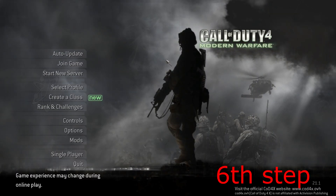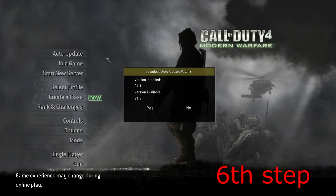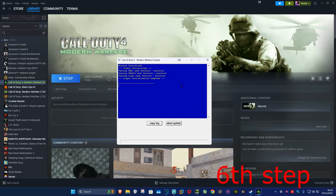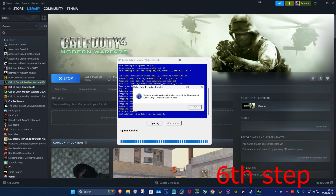At the bottom you should now be on CoD4x version 21.1. I'm going to update my version to 21.2, so I'll select Auto Update and click Yes. It's now updating. Once that's done, click OK.